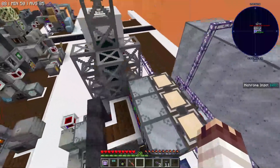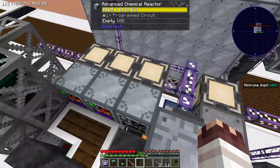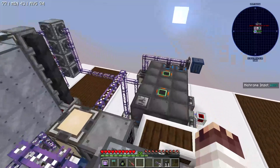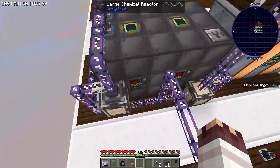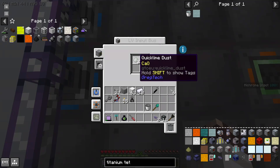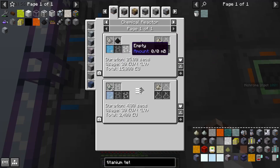Since we already had an acetic acid and methanol infrastructure made for the settein-boosted diesel, one of the only weird requirements was acetone, which requires acetic acid in a large chemical reactor under programmed circuit 24, which is what this left chemical reactor is for. It also requires a catalyst of quicklime, which is thankfully not consumed because it seemed terrible to make. You just stick it in.